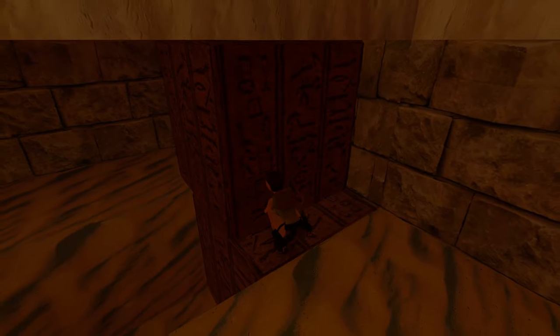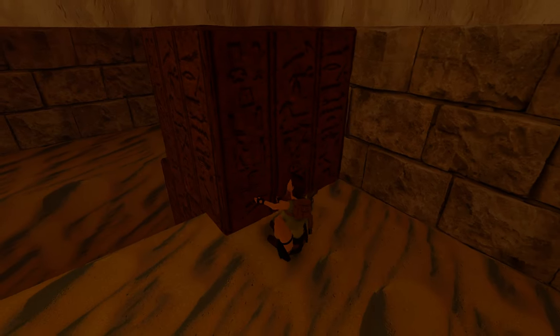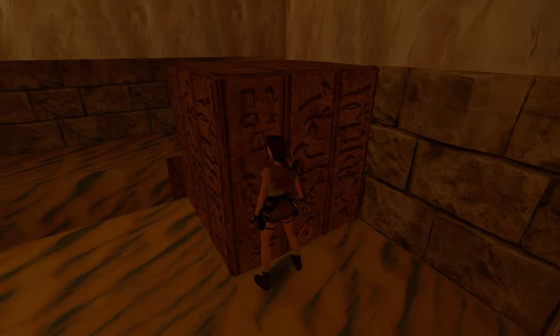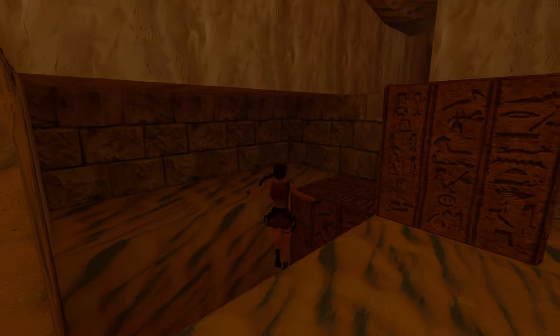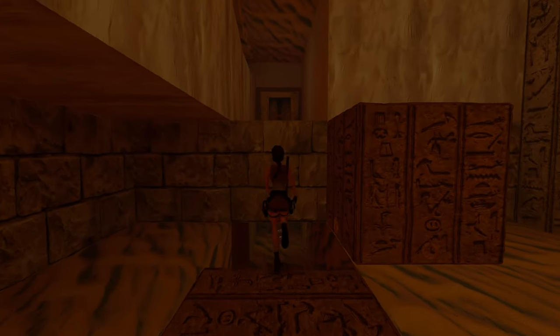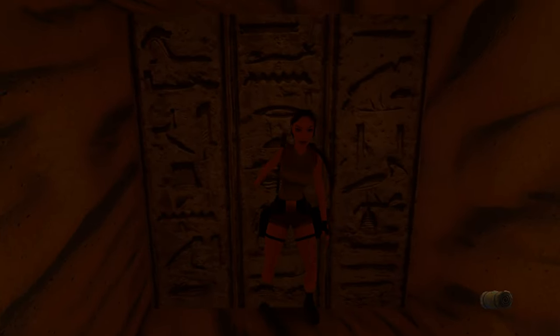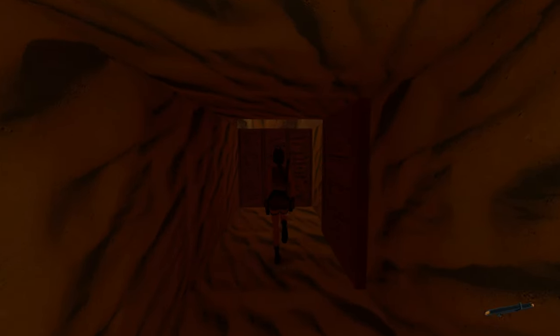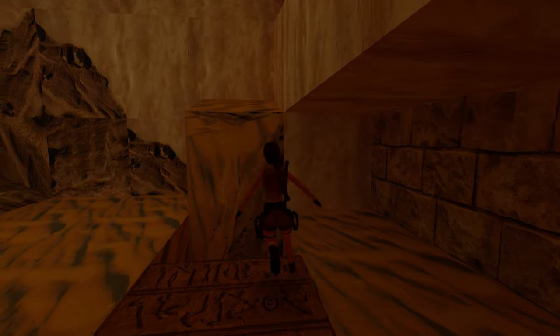It was Tihocan who took the piece of the Scion off the third ruler of Atlantis and cast it to this place, which Lara somehow identified exactly given her archaeological knowledge. We needed to infiltrate the Tomb of Qualopec to get his piece, and the Tomb of Tihocan for his. The third piece is not in a tomb — it was taken and cast away. This is about us finding a sanctuary protecting the third piece of the Scion.